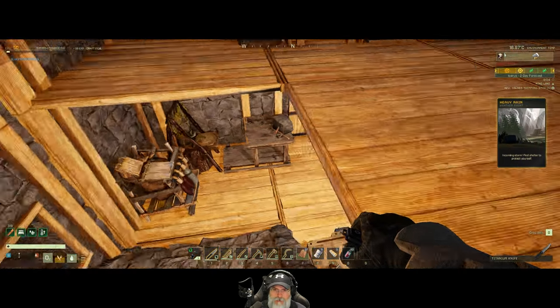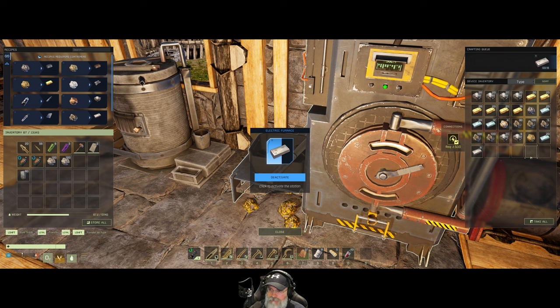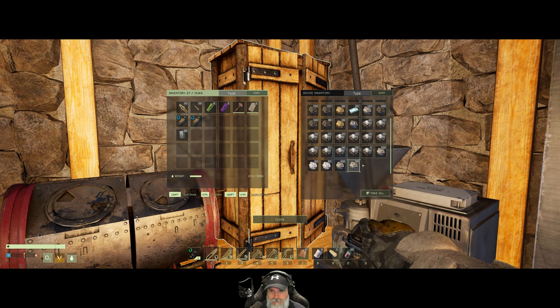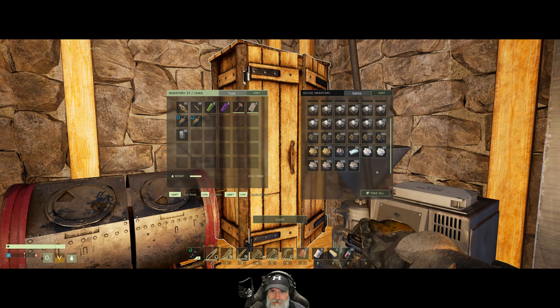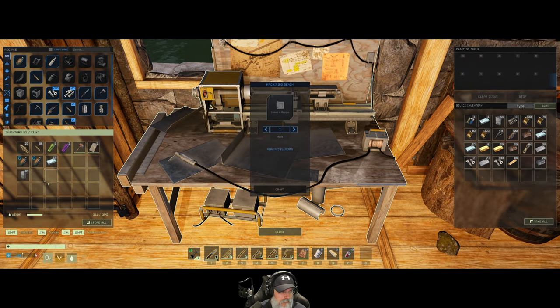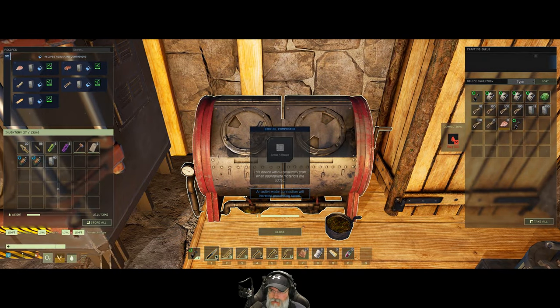The storms just keep coming — this is like the third storm since I left you guys, it's crazy. The forge is still working on titanium. Let's do a sort here: we've got lots of platinum, lots of aluminum, lots of gold, and now working on titanium. Let's grab this platinum and put it in storage to save ourselves a little more room.